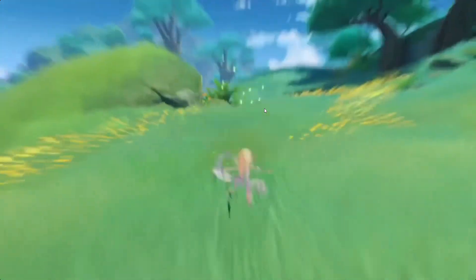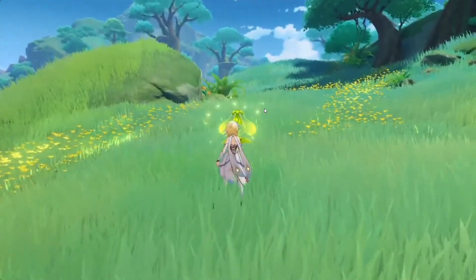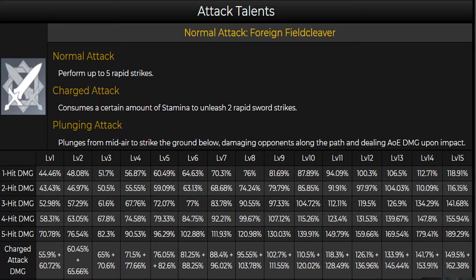Let's take a look at his — or her — skills. For attack talents, we have four rapid blade strikes, nothing new. It's just called Foreign Field Cleaver. We also have charge attack, plunge attack. At level 10, we're going to be doing about 90% damage on the beginning hits and about 105% on the others.